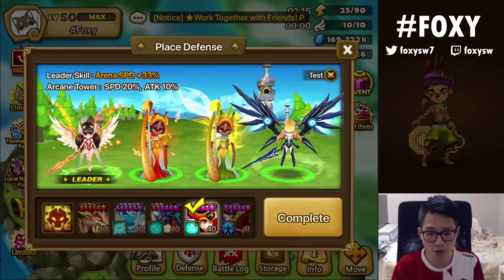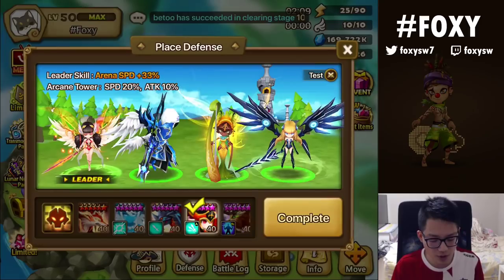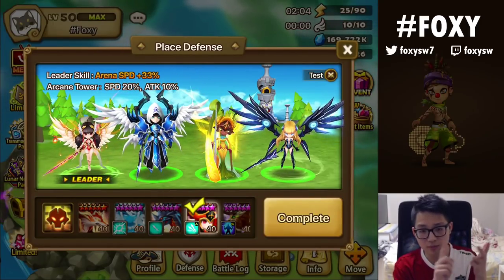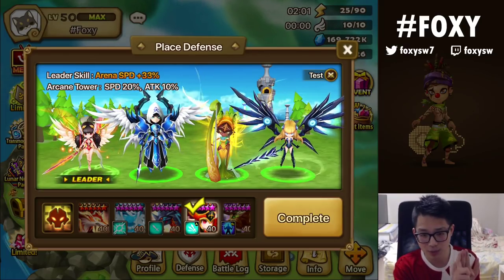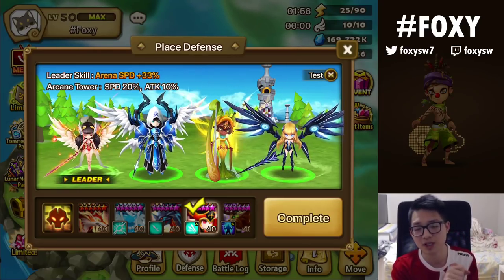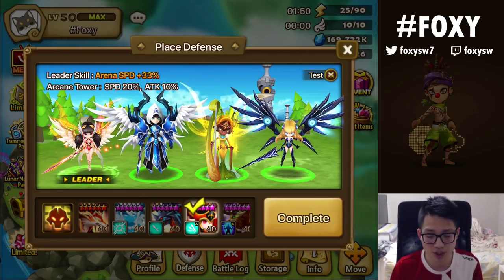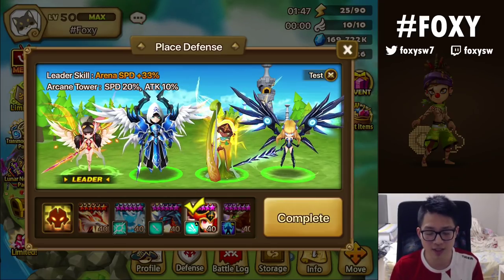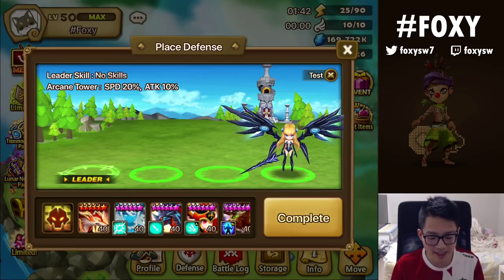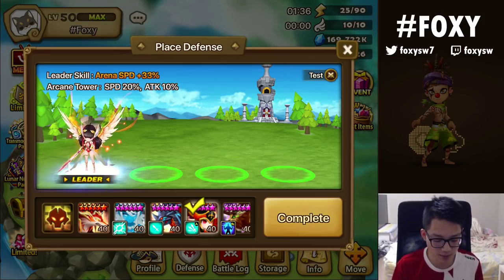Another way to counter that is running Nemesis healers. Some Nemesis healers like Bella Dion, Ariel, Praha — that counters double Lucian users if your double Nemesis actually goes off, assuming they aren't super speed charged and don't have enough speed to cut in. So different ways to counter double Lucian: fire units, super stall tank defenses, and healing in between through Nemesis runes.